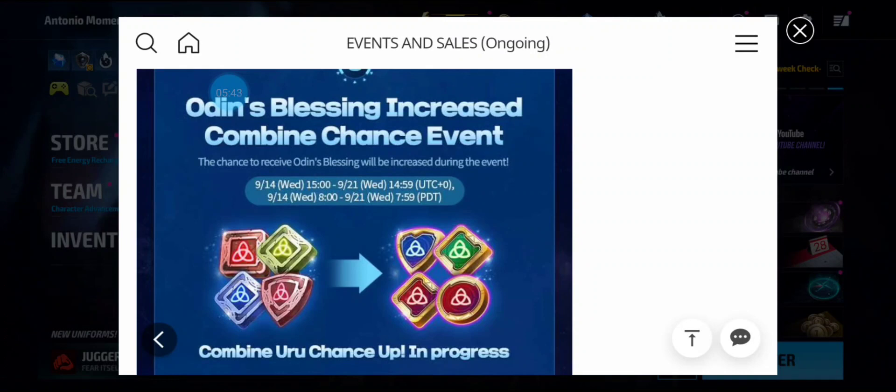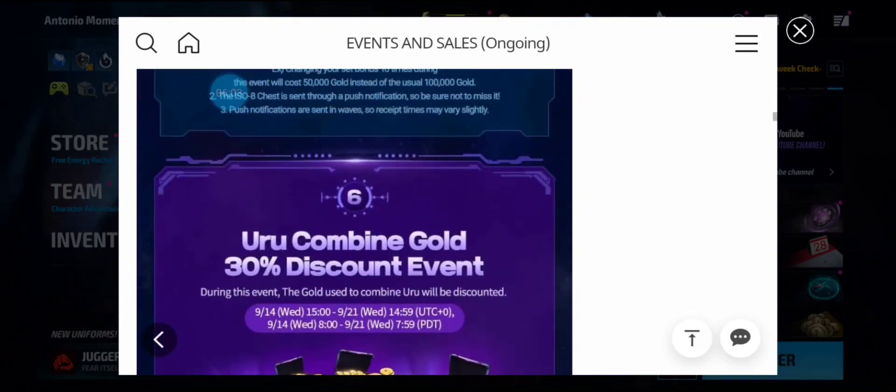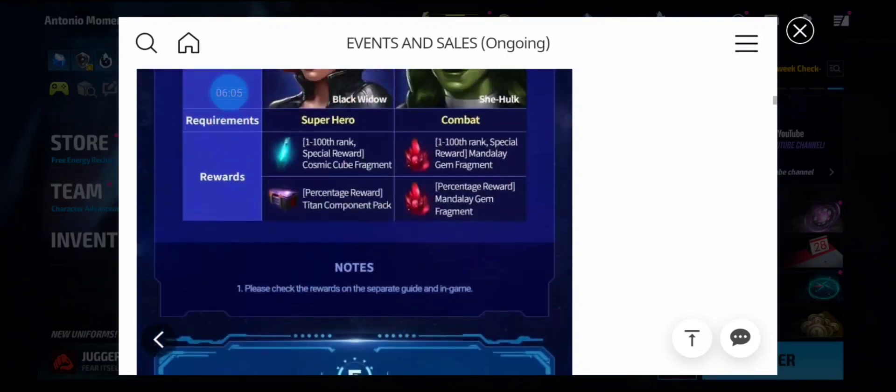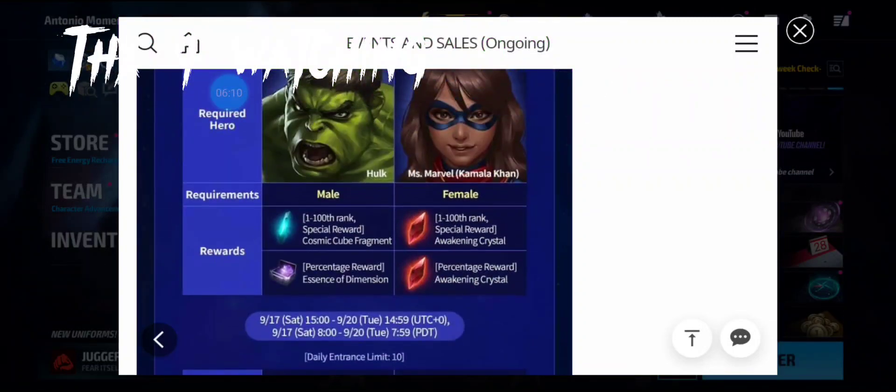Make sure you keep all your six-star URU — the useful ones like attack speed, skill cooldown, energy defense, and physical defense. Keep all of those and combine them to try to get Odin's Blessings to make your characters stronger. Thanks for watching — make sure you hit that like button and I'll catch you guys in the next one.